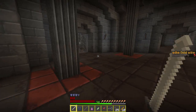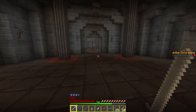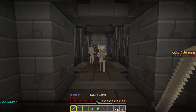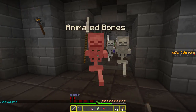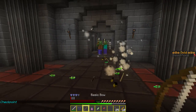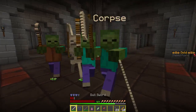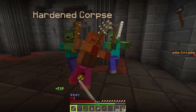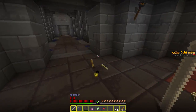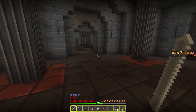Those health potions were needed. Okay let's go — gate key, checkpoint. Hello guys, how are you doing? You're done for — bam! There's a lot of you guys but you're all dead. Yes, this is a dull sword but you guys die easily to it.